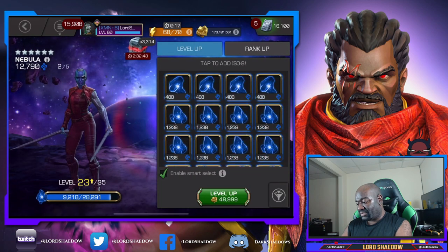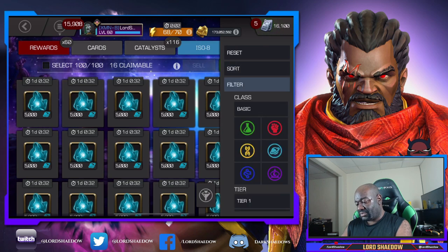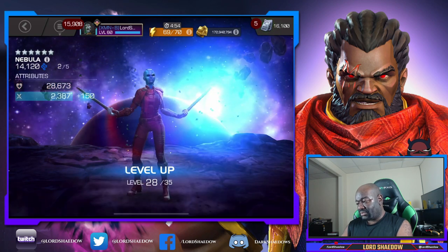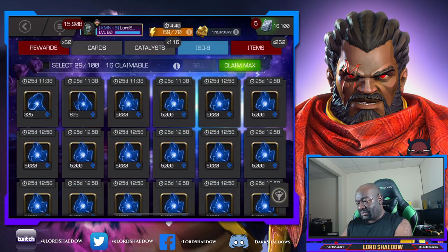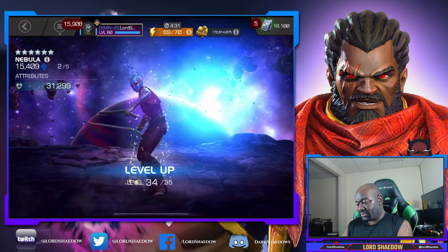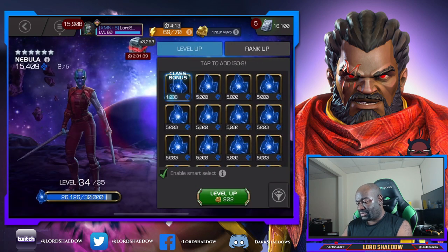So rank up champions that I want to rank up using the resources I have. And then if I get a new champion and I don't have the T4 class catalyst, or I don't have the T5 basics — which is more likely — then I can still take them up to at least rank two. So keeping the generic, I think that was the better play. I also am thinking ahead — I have another rank up that I want to do that you guys will see probably the day after this one is published, and I didn't want to run out of certain resources.